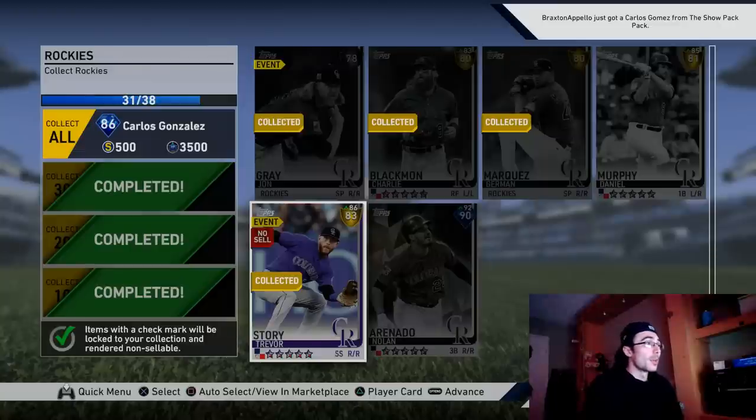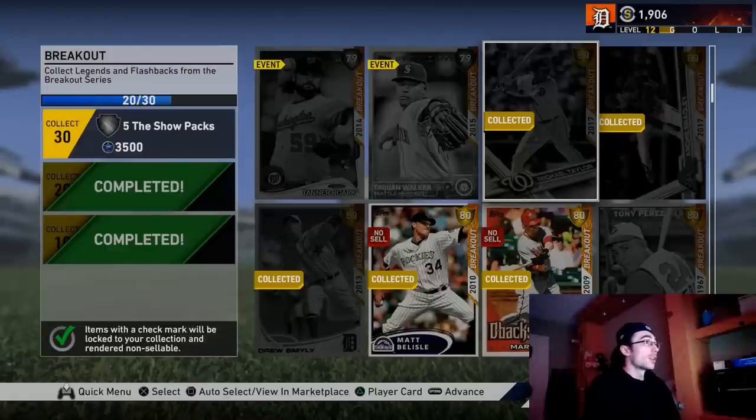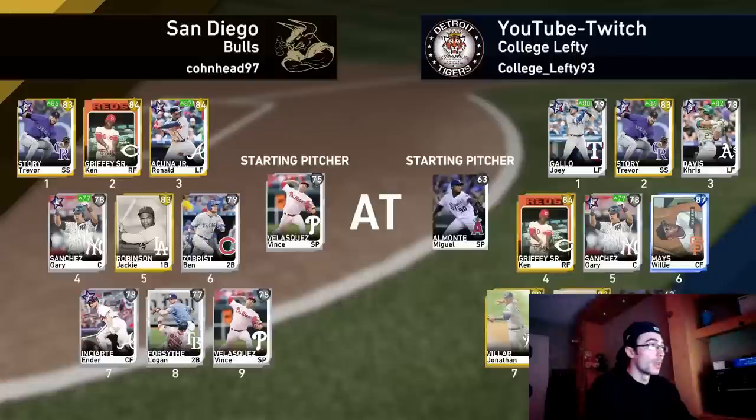I'm trying to get Willie Mays eventually but I'll use stubs won from World Series rather than spending money. You can also do this with flashbacks and legends — I did it with Jimmie Foxx, buying him for 1,000 off the market and quick-selling him. The reason you'd want to do this is to get a good amount of XP and unlock packs along the way. Cards like Michael Taylor, Archie Bradley, and Drew Smyly are cheap on the market — you lock them in, quick-sell, and get your stubs back.